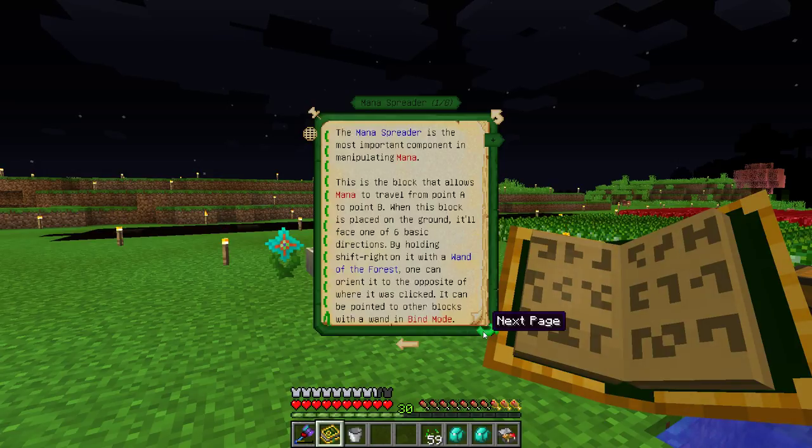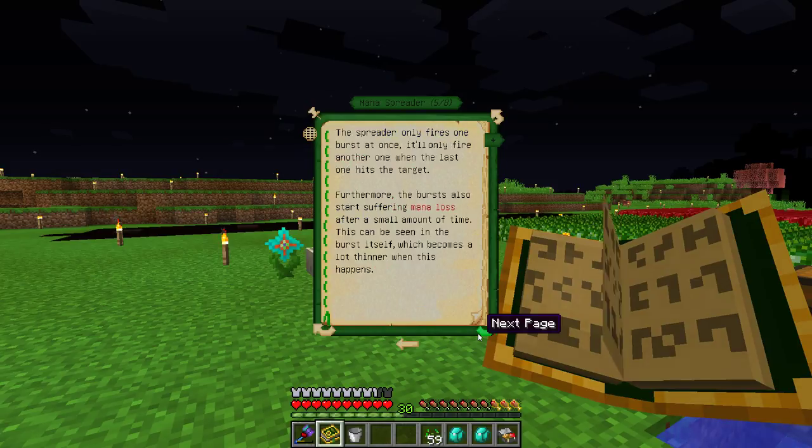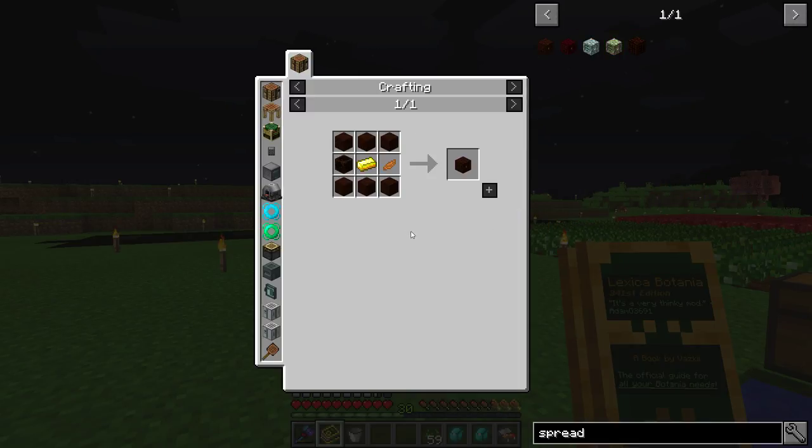The mana spreader is the most important component in mana. This block allows mana to travel from point A to point B. And there's your spreader — so we're going to have to make the spreader. I don't know if they changed it, of course, so we're going to have to double-check the recipe here.